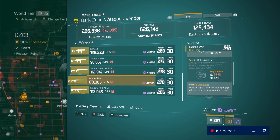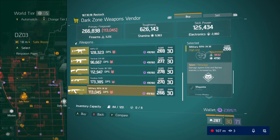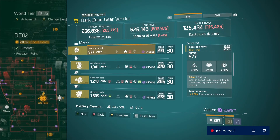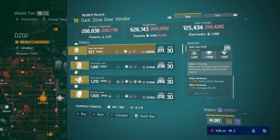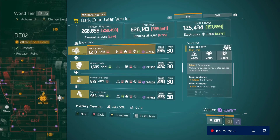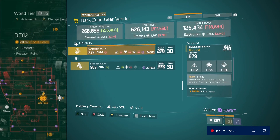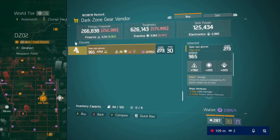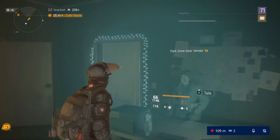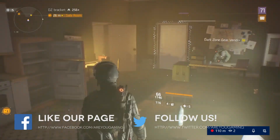Finishing up here at DZ3 safe room — nothing much here, there were only a couple items worth looking at. Now heading to DZ2 safe room to finish up. If you guys want to skip to the featured items, they are timestamped in the description so just take a look at those. That is going to do it for all the dark zone vendors. Go ahead and leave a like and subscribe if you want to see more, and shoot us a comment if you have any questions or feedback — it's always appreciated.